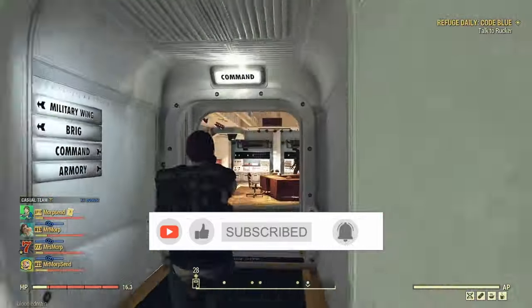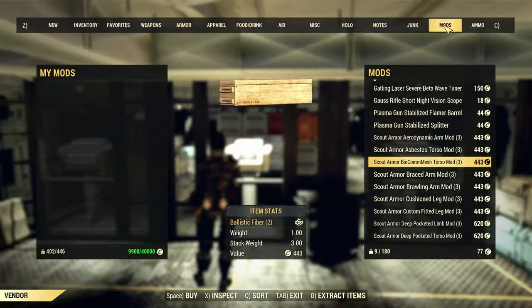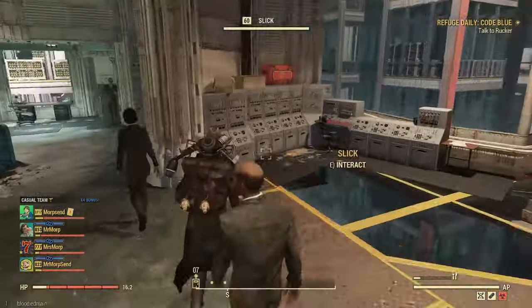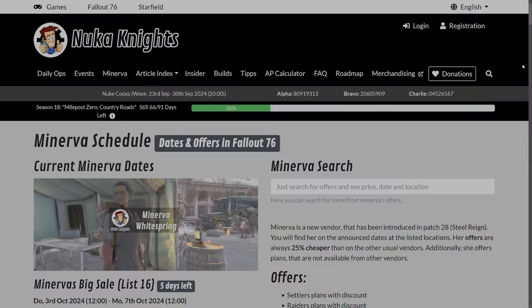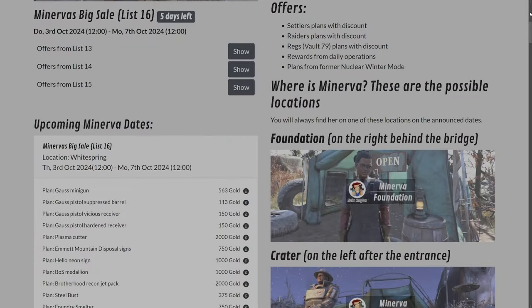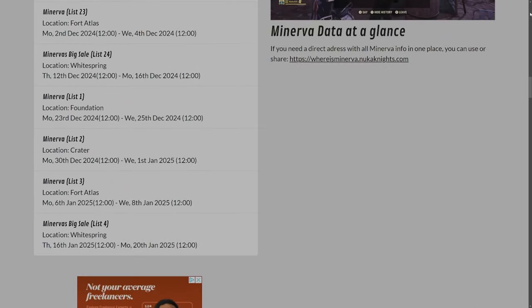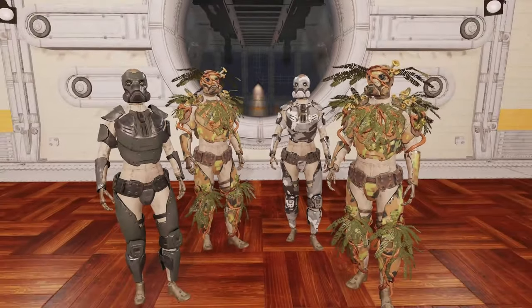You can also buy the plans from Minerva for everything except the covert scout. The covert scout is obtained through doing daily ops, so make sure you're doing daily ops. Here you can see where I am purchasing from Regs. I also wanted to include a link to Nuka Knights — an awesome page that can show you when Minerva is going to be selling the solar and thorn pieces. I hope this has been very informative. Please click like and subscribe — it super helps out the channel and it's free. We will see you out in the wasteland.